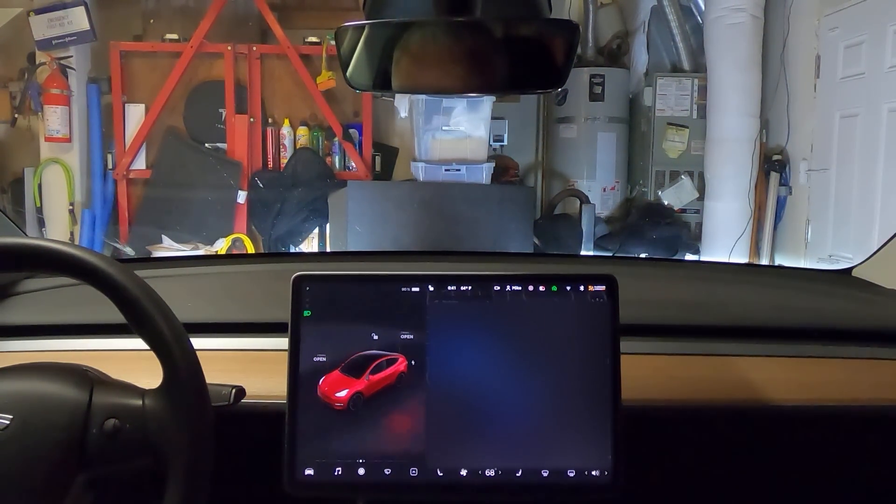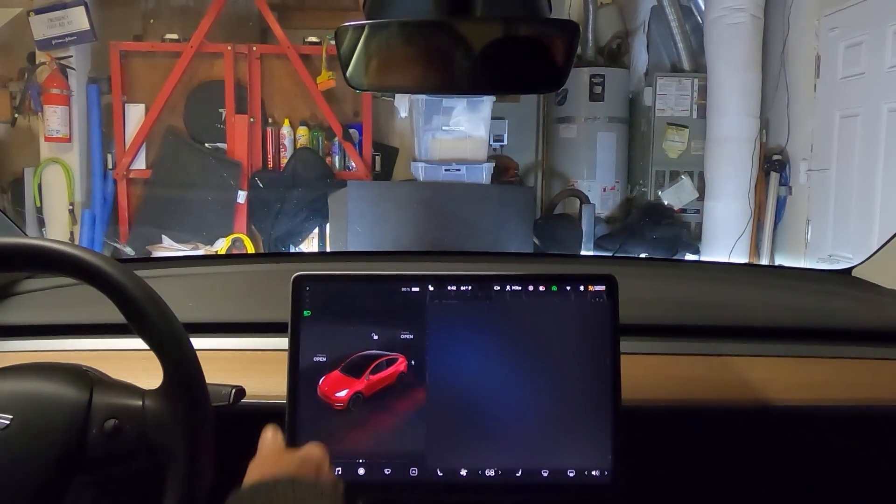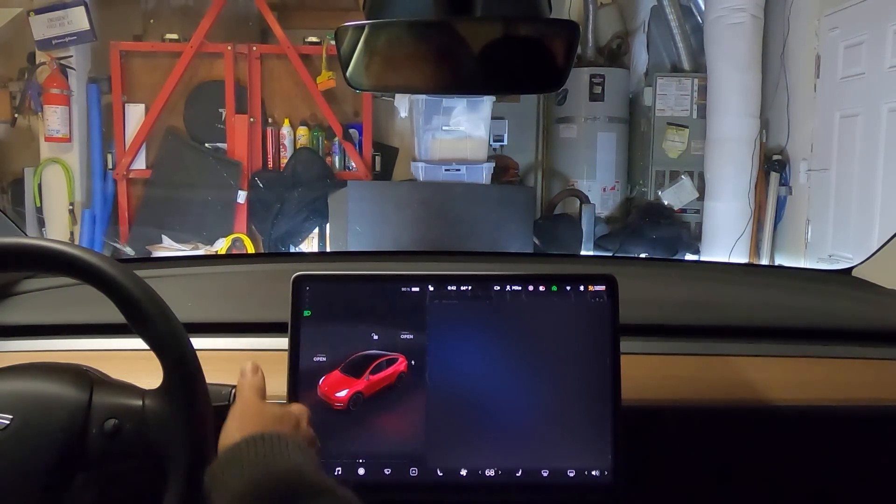Good evening everyone. I just got FSD Beta — I'm one of the very first of the new wave of public release for FSD Beta. It's version 10.2. Since this is my first ever drive with FSD Beta, I'm going to start out with a fairly short trip to a high school. There's a very interesting roundabout that a lot of humans have problems with about halfway there, and we'll see how it does.